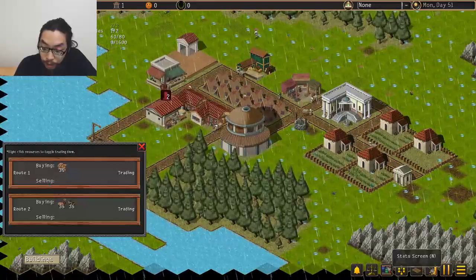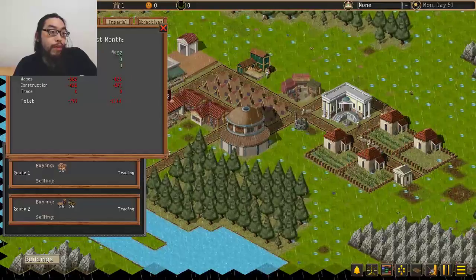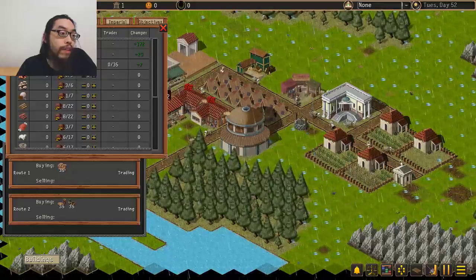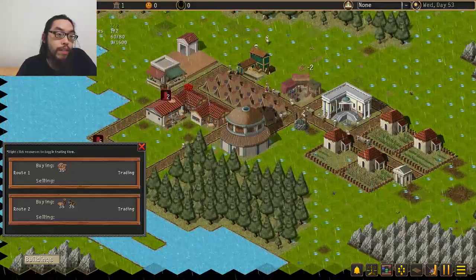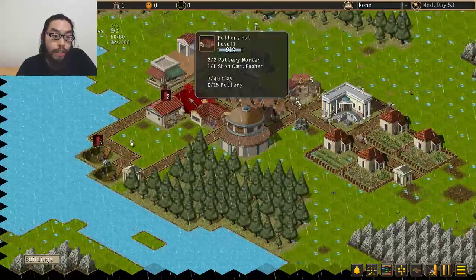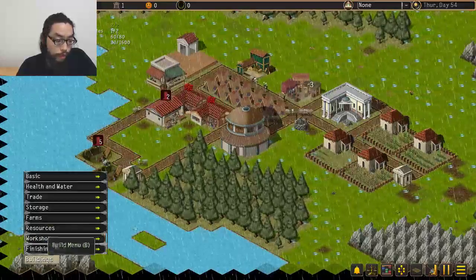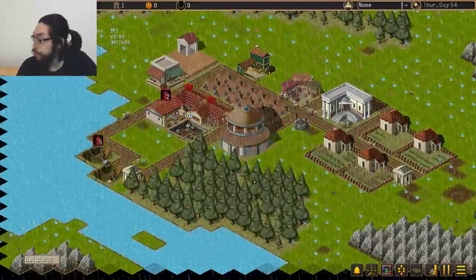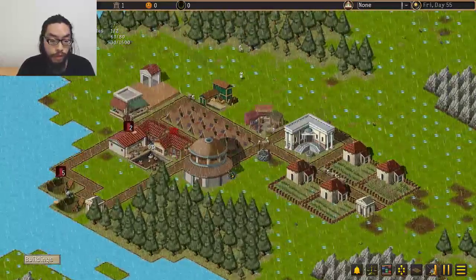Have we traded anything? I don't know — maybe the stat screen will tell me. Nope, no trade. Zero income. We got plenty of grain. Oh wait, it says we've sold something — we're selling some clay now. We need another furniture factory.